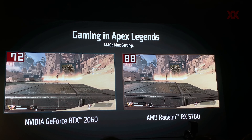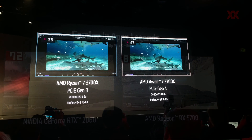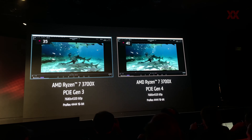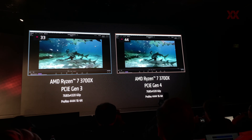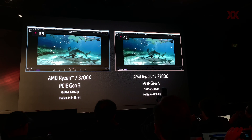What you can see here is the 5700 XT that I just introduced. This is actually a side-by-side of a Ryzen 7 3700X — one system running in PCIe Gen 3 mode and one system running in PCIe Gen 4 mode. You can see the dramatic difference in frame rates between those two platforms.